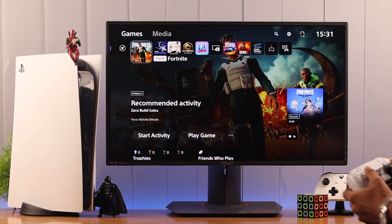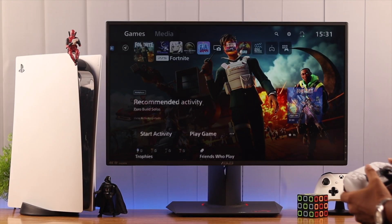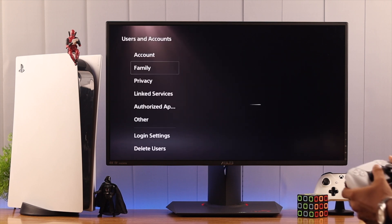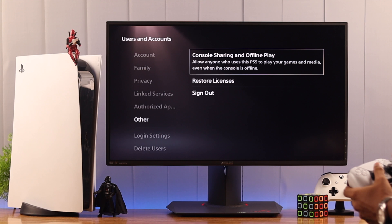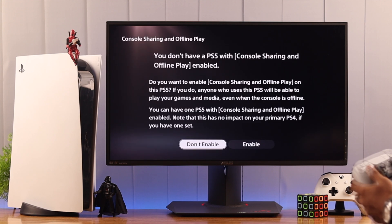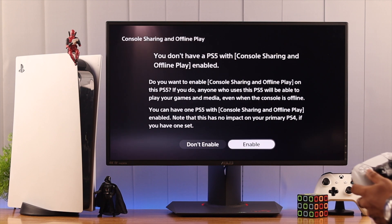Turning on this option is very easy. We just need to go to Settings, and then from there go to Users and Accounts, scroll down to Others. Here you'll find the option called Console Sharing and Offline Play. We'll open it, and from here we need to select Enable.